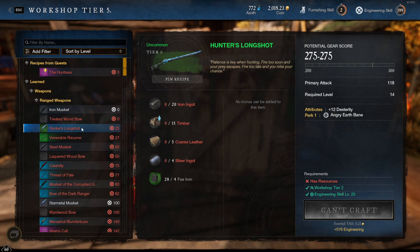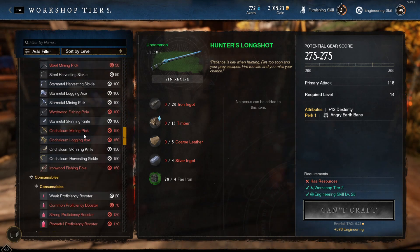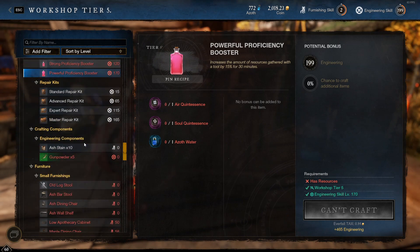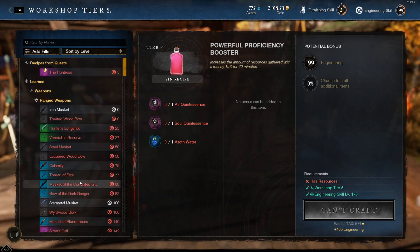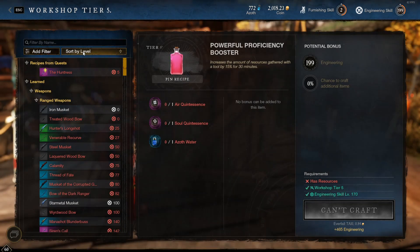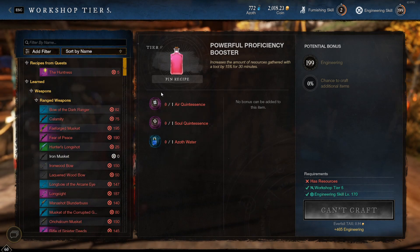As a little extra thing I would really love to see: a favorite button. So if there's a certain item that I want to craft all the time — like the proficiency boosters, gunpowder, or gathering tools — it would be very nice if they all appear at the top. You can see there are already some filter options and gear score filters, but there's no favorite item option. It would be really awesome if there was a favorite button so you can get all the stuff you craft often up to the top, especially when you're reaching the top levels of a trade skill.